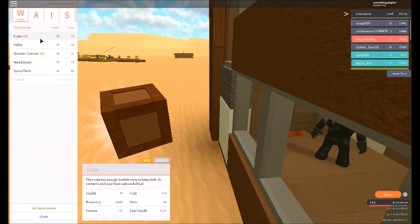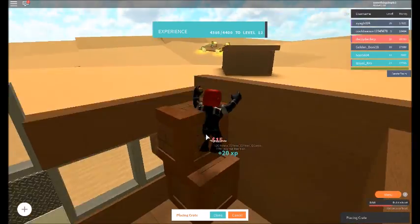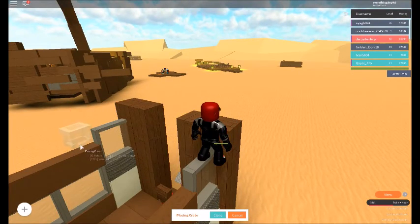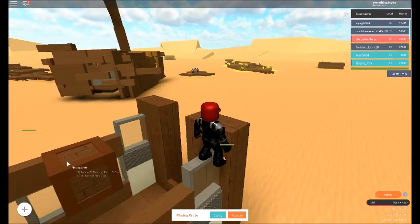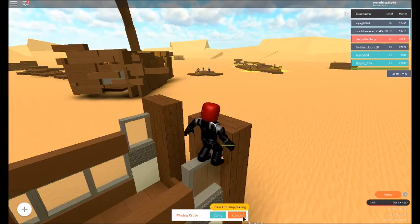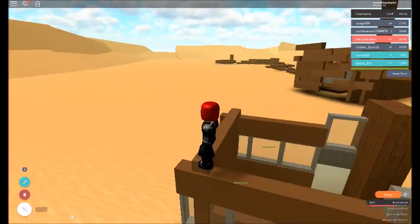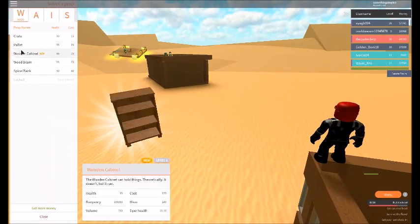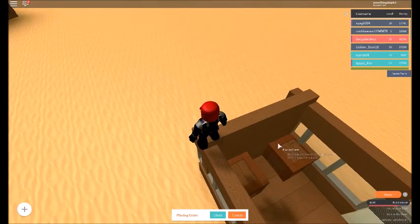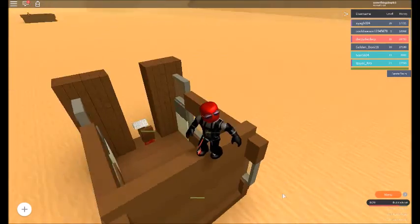Let me create a little stair path real quick. Look at how big some of the ships are over there. I think we have a pretty good little ship of our own though. Use a crate — put another one on this side just to keep the ship balanced.